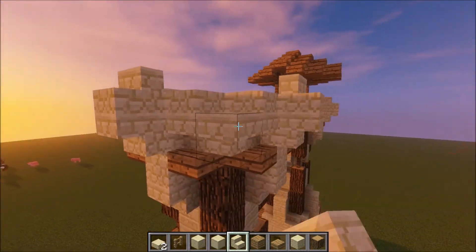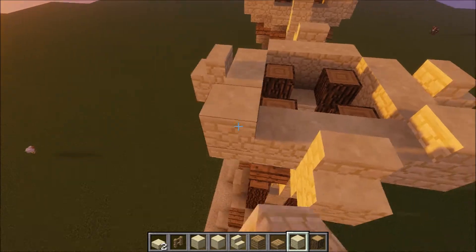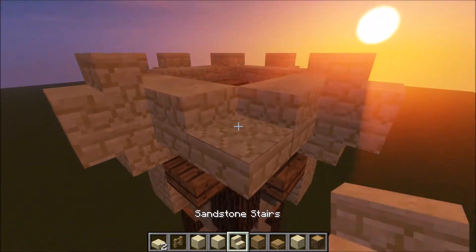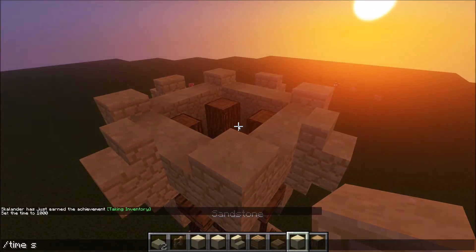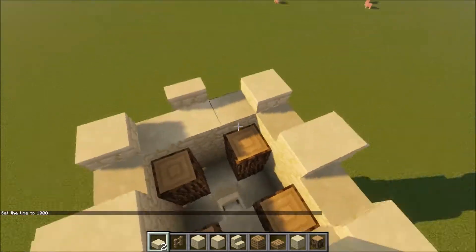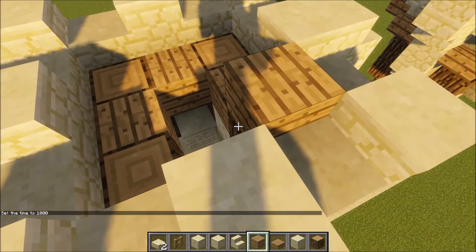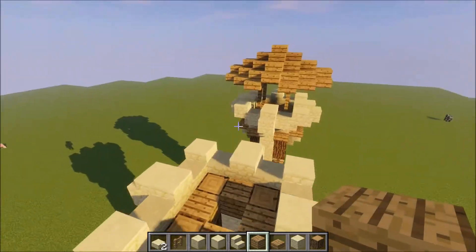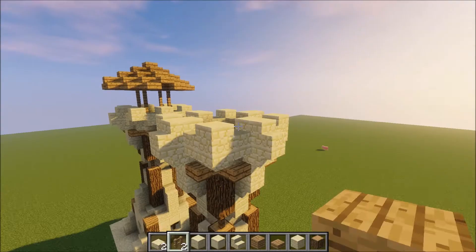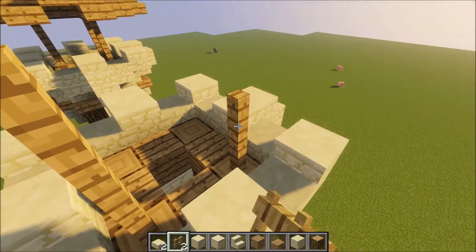In the corners we want some sandstone as well, just like this. Then we will connect everything else with some more sandstone slabs. For the floor on the watching spot we will just take some oak wood planks. But now it's time for the little roof.